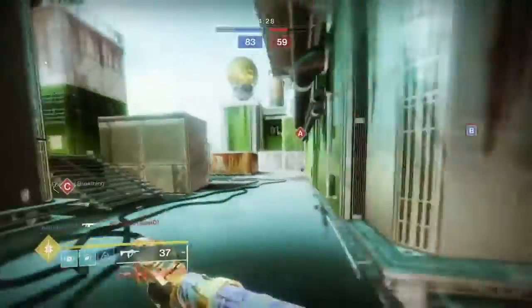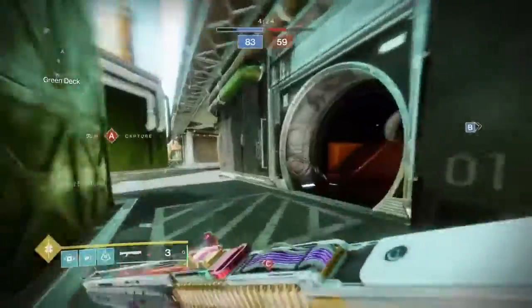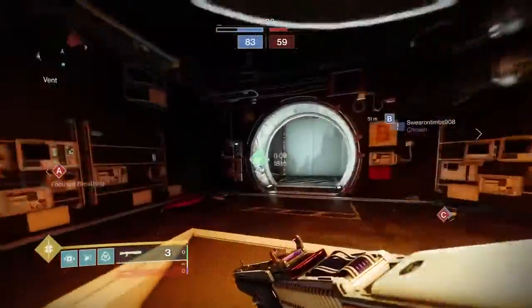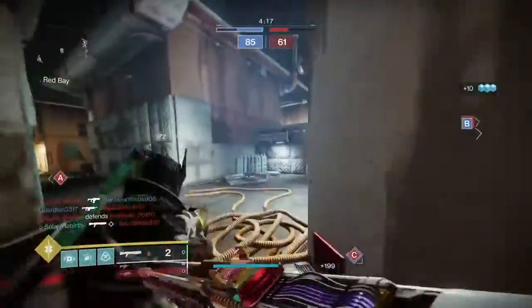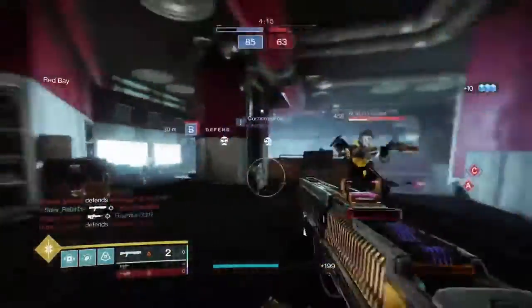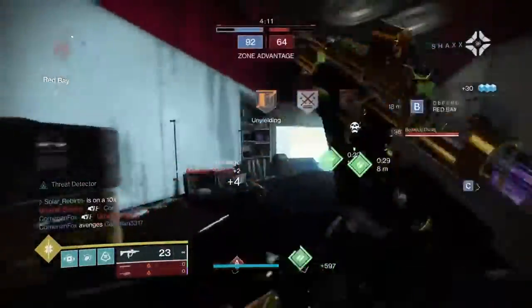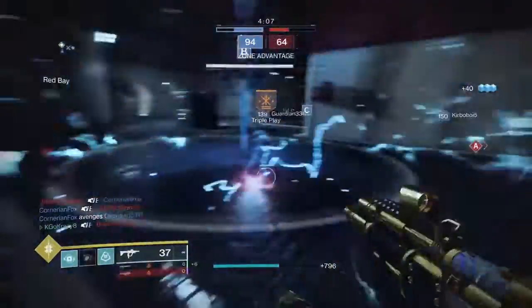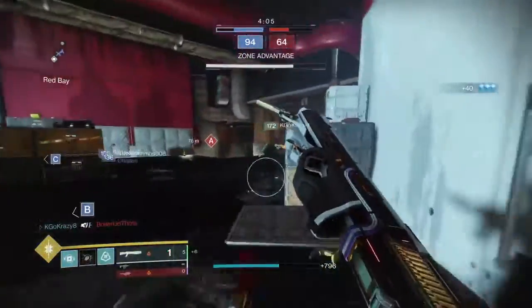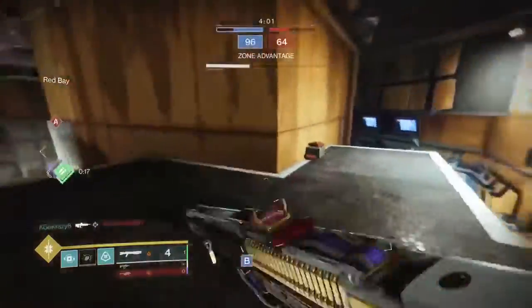With Opening Shot, we can most definitely make this shotgun work and be comparable to the Chaperone. With the right roll it can hit around 12.5 to 13 meters, which is around the same range the Chaperone hits. It gets better range and is more consistent than Duality. Of course it doesn't have the spread function, but it still has the range to compete with things like Main Ingredient or any other fusion in the game.